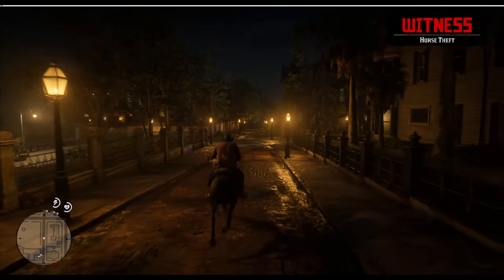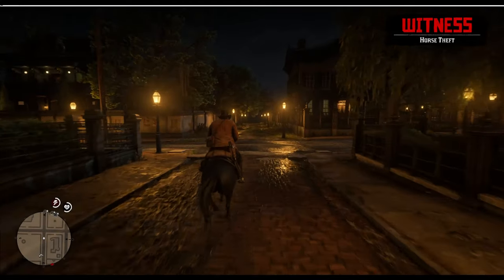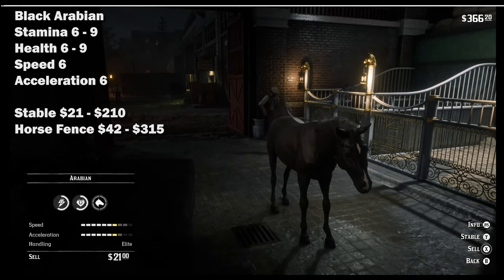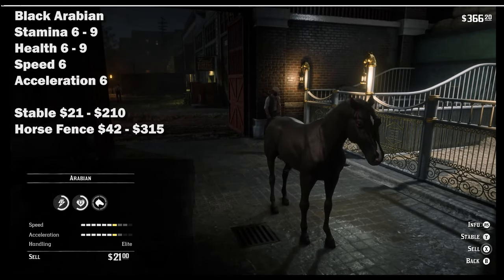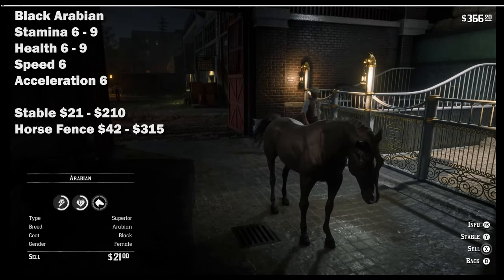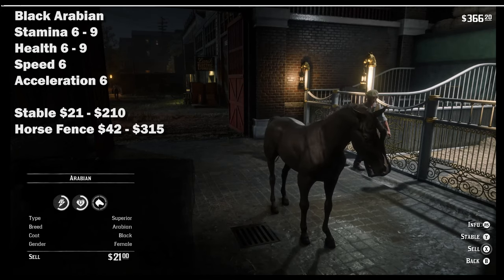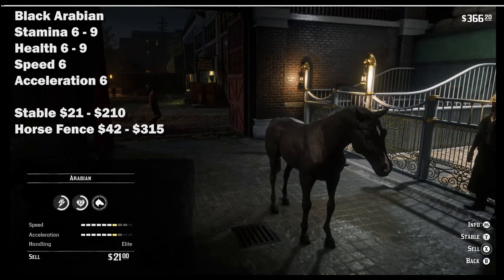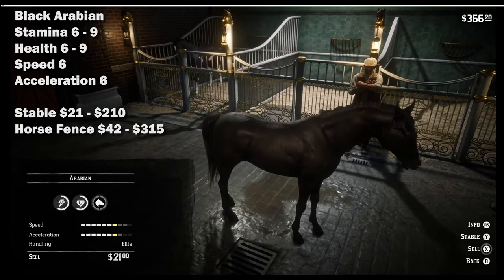The Black Arabian has a stamina and health of 6 at level 1, going to 9 at level 4. Its speed and acceleration are also 6. It sells at the stable for 21 to 210 dollars depending on the bonding, and at the horse fence from 42 to 315 dollars.